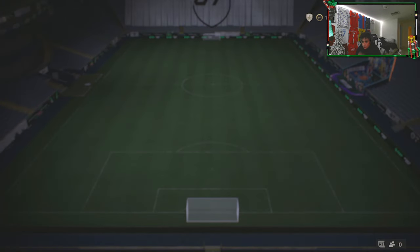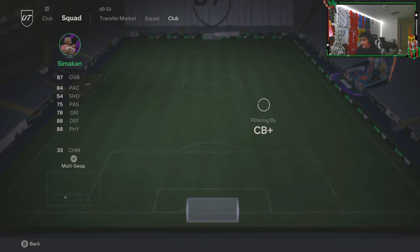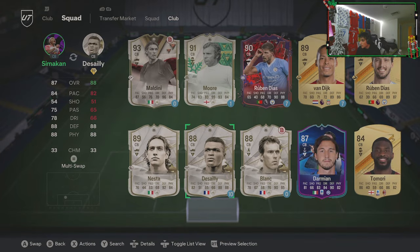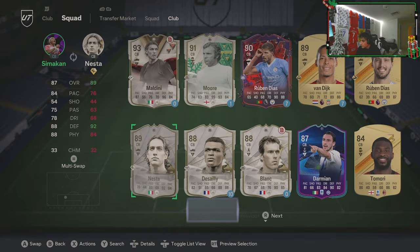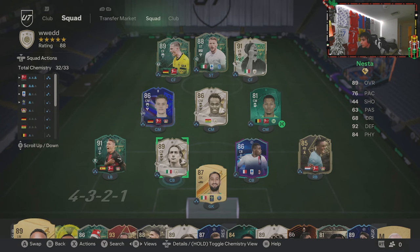Especially because on this account we could totally use Nesta. Look at the center backs I'm running right now — Nesta slots in. Throw a Shadow on him. Beautiful.